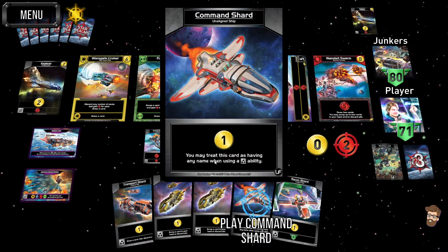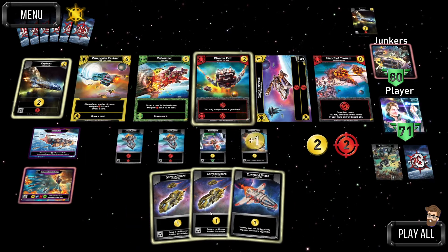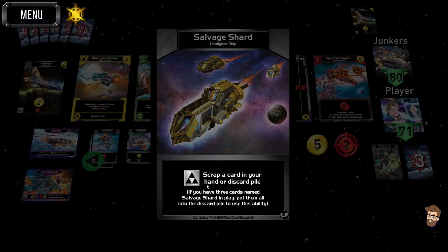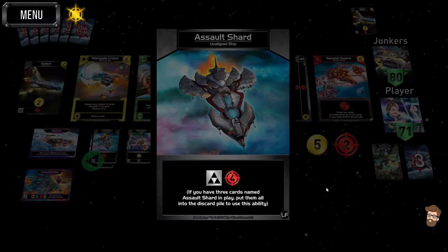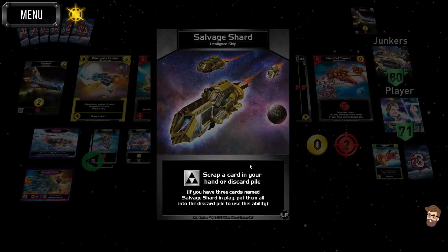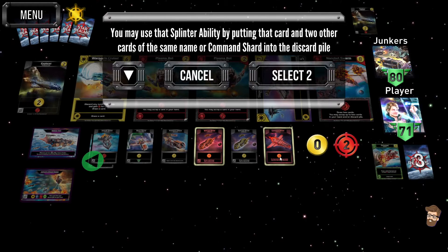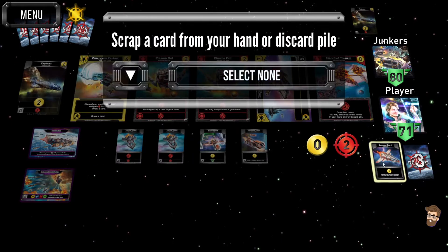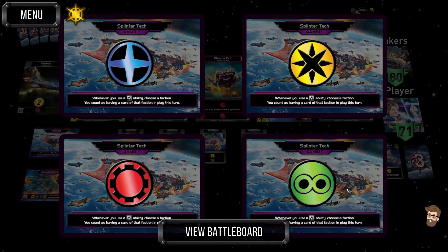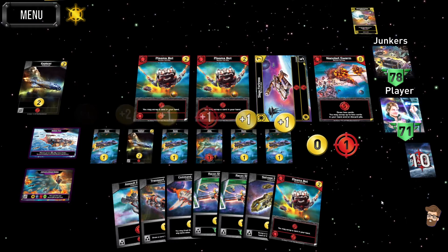Here's one of the cards we haven't seen yet — the Command Shard. You may treat this card as having any name when using a shard ability, so it's essentially a wild card. I'll play the Salvage Shards — now you can see some are highlighted. The Salvage Shard scraps a card in your hand or discard pile, while Assault Shards give you four attack. I'll grab the Pulverizer, click the other Salvage Shard and the Command Shard — scrap a card from your hand or discard pile, so Worthless Junk goes bye-bye. Then you pick one of the factions for an ally ability, though I don't have any ally abilities in play so it's a bit of a wasted choice here.